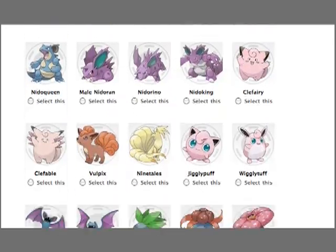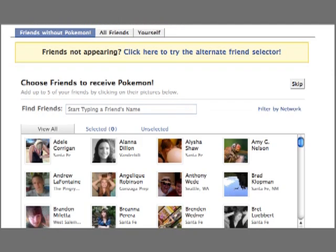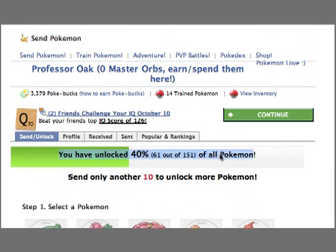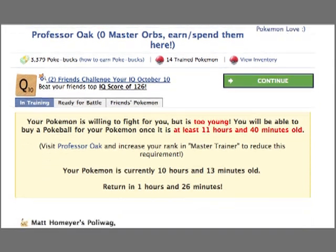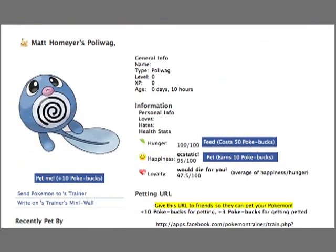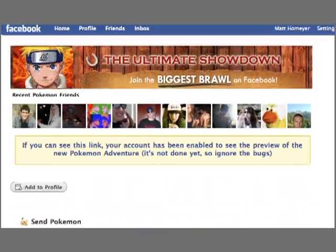Now I haven't necessarily unlocked all of the Pokémon. In order to do so, you have to send increments of 10 Pokémon to your friends — you can see I've only unlocked 40% of all the Pokémon. Let's go ahead and go over to Train Pokémon, which is where you'll be spending most of your time. It looks like I have a Pokémon currently in training — it's a Poliwag. I'll be going into more detail on how to get them trained and onto your belt, but it looks like I'll have to come back in about an hour to have this Pokémon completely 100% trained and ready to go. So I'll see you guys then.